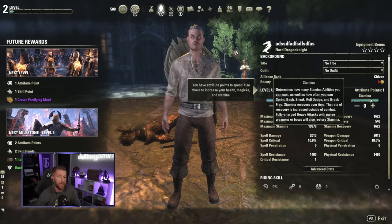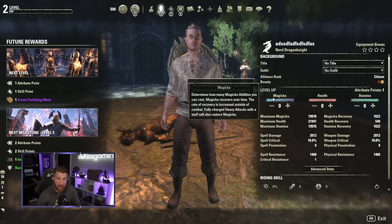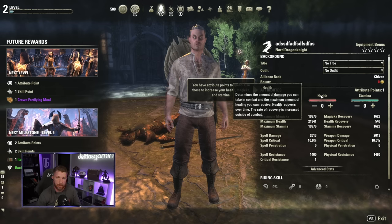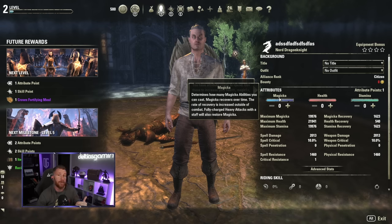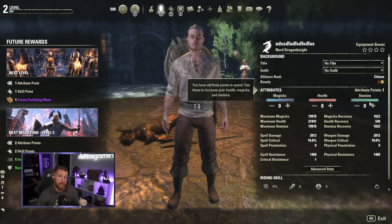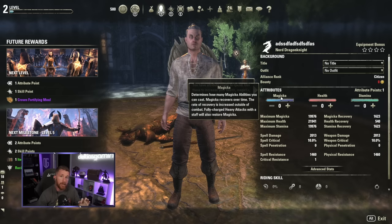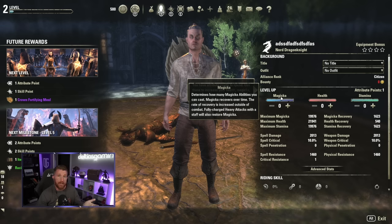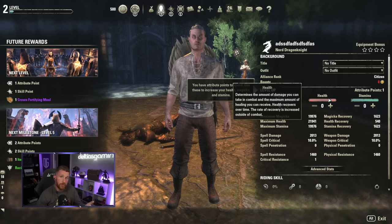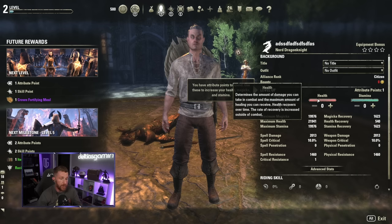At end game, most PvE players optimize their build for one specific stat. If you're going to play a caster, stack Magicka; for melee damage or bow, stack Stamina — the more of that attribute you have, the harder you hit and the better you heal. As a beginner, put a couple points into your main stat, and if you're dying frequently, stack into Health. You can respec this pretty much any time for a little bit of gold.